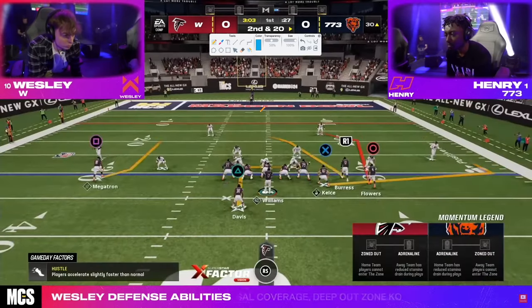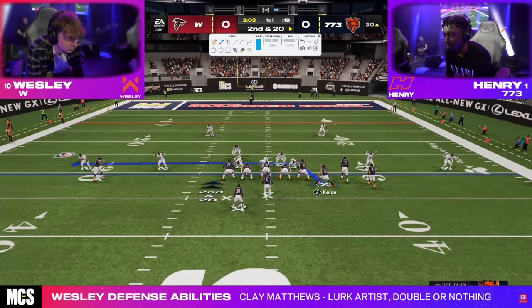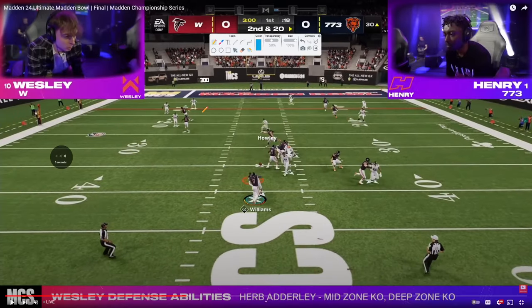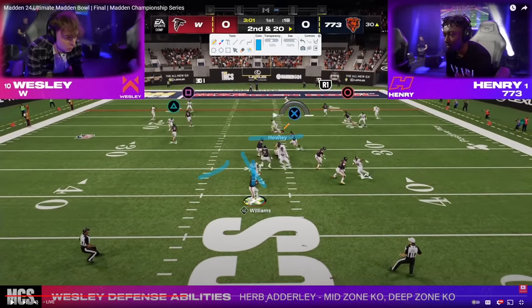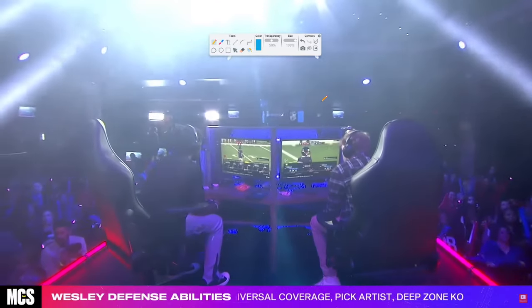He actually overcame situations like that a ton, which speaks to his mental fortitude as a Madden player. Here we go to double post — we're really looking for the C route and using the wheel to clear out. If the defender is in any zone — a third, a half, a quarter — he's going to get cleared out. The only zone that can play this C route is a specific type of cloud flat. Wesley's Sin blitz really performed well, getting screamed right up the A gap. Henry's trying to throw this little check down and just gets absolutely screamed at.